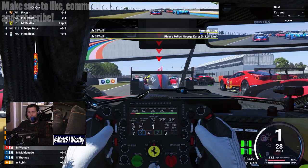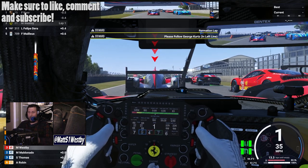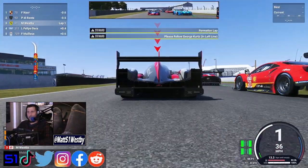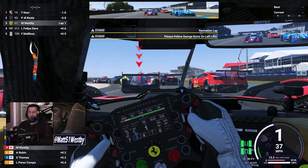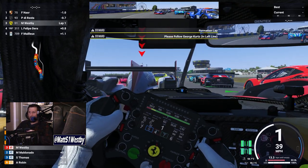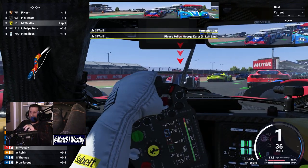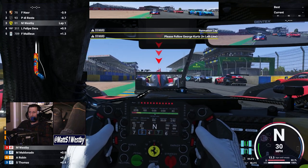Hello and welcome to the channel, my name is Matt and welcome to Le Mans Ultimate — we're finally here after a lot of wait. We're in a formation lap in the Ferrari 499P. I am super excited to finally be in a racing game with this beautifully licensed car. We're just about to take off — one more chicane and then here we go, green green, let's go!